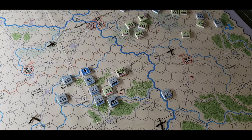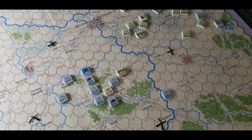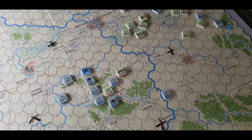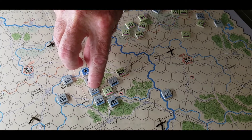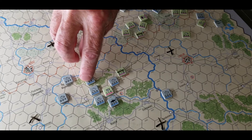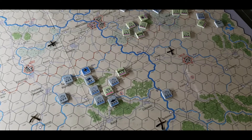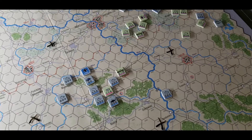Combat is very simple — odds-based, use your terrain key right there on the map. If you've played any kind of wargames you can figure it out. On the units: first number is attack, second number is defense, last number is movement. On headquarters: your command range, and their movement.